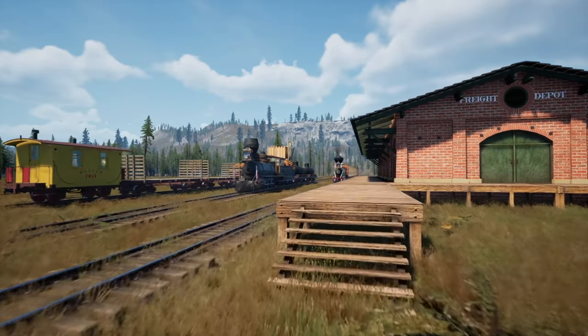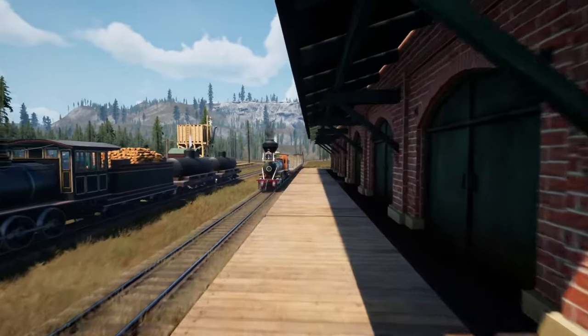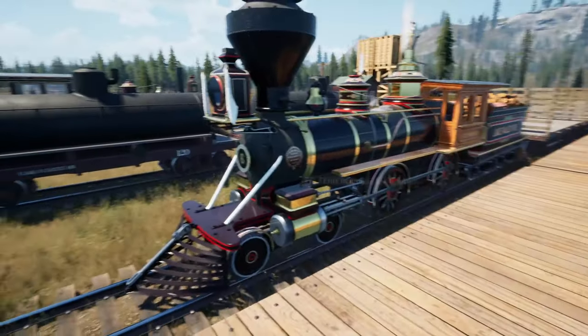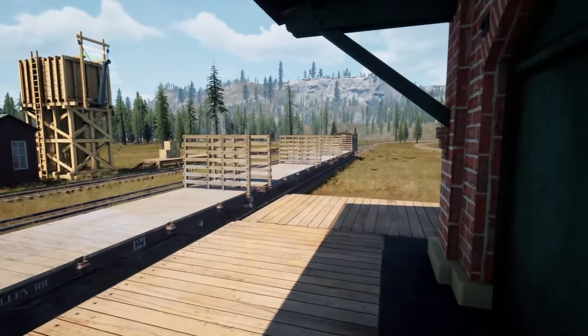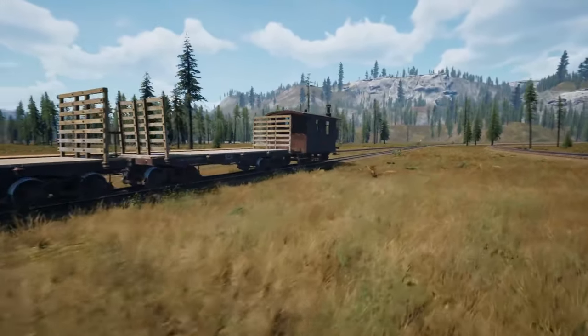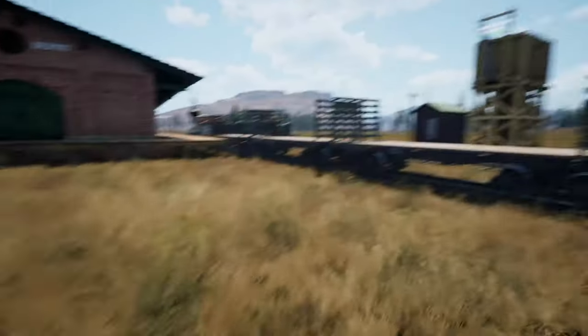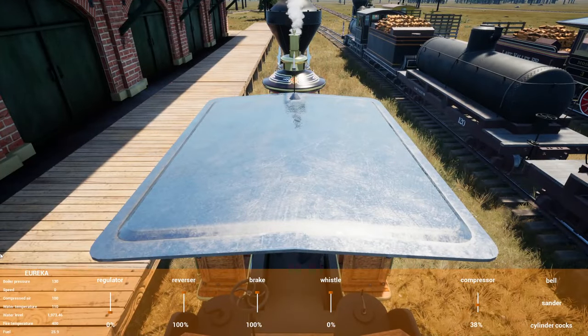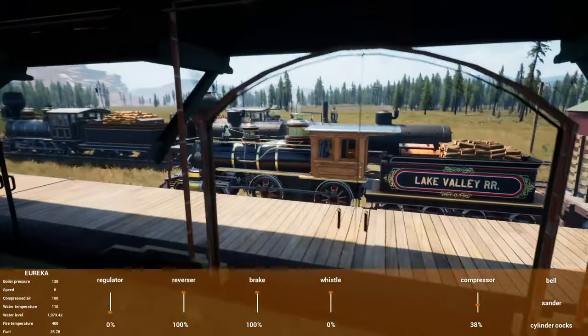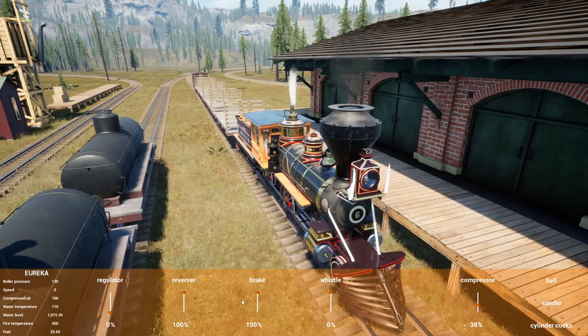Hello and welcome back to Railroads Online. Today we're going for our first run of oil barrels. Did turn around and pick up a new loco to do that with - grabbed the Eureka and turned around. Put four of the tier three cars and a way car on there - Lake Valley way car doing the thing. Hopefully Eureka is enough to get this done. This is the first run out with this thing so definitely just a bit of a test.